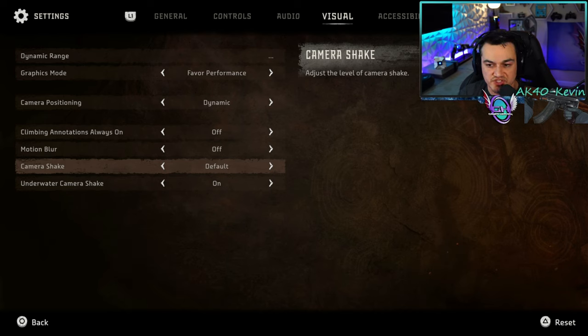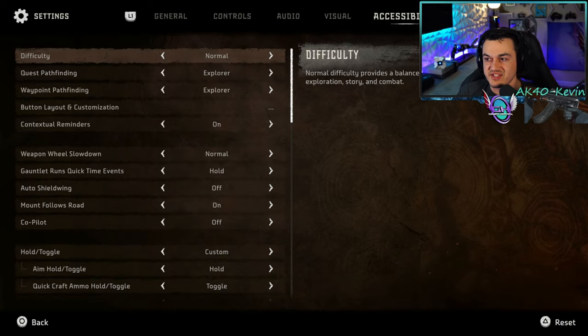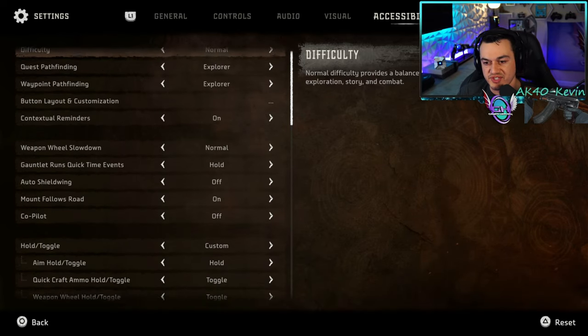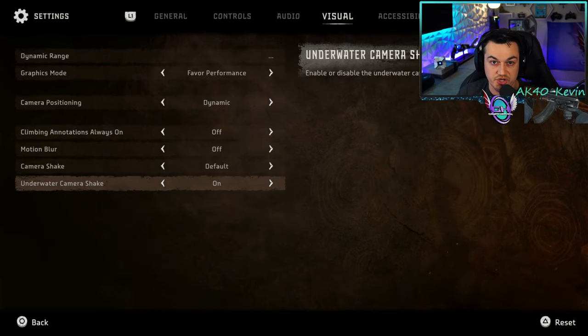Camera shake — I have it on default, which is its highest mode. However, if this were a competitive multiplayer game, I would turn it off as it can distract you. Same thing with underwater camera shake — give me that full cinematic experience, leave it on. Coming over to the accessibility tab, you'll notice all of these are previous options we've already seen in the other four tabs, so we're done with settings.